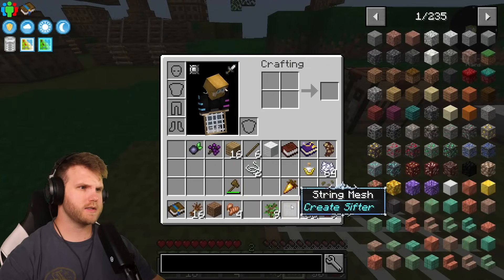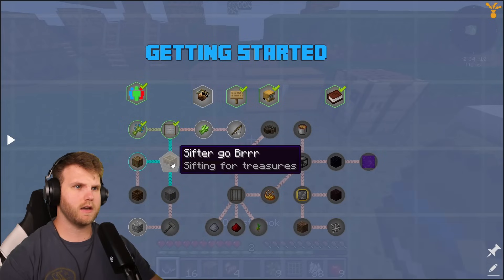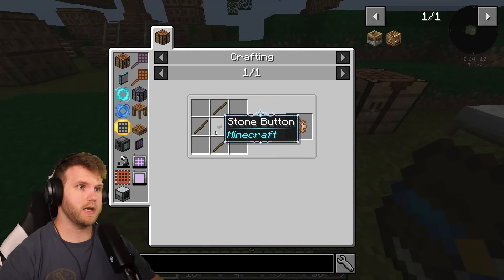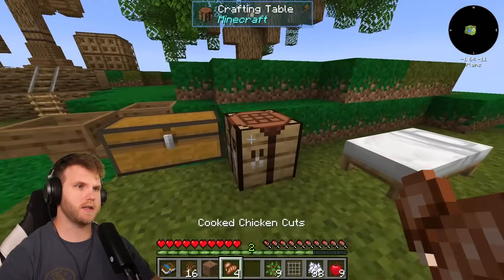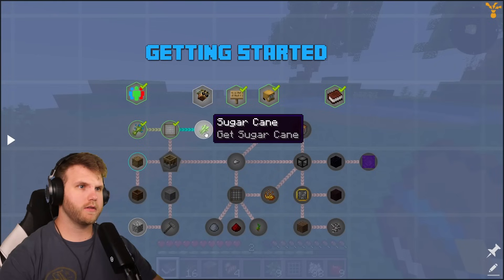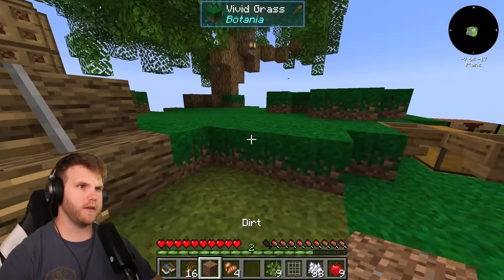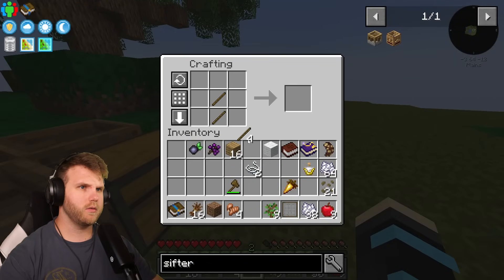Wait — what do I do with the string mesh? I need to create a sifter, not just a string mesh. Let me check — a sifter needs a hand crank, and the hand crank needs stone. I also need to make a wooden gear, which is a button and wood. Okay, I'll leave the hoppers there for now, and my next objective is to get some stone — I also need four logs, and eventually I'll need to make the sifter to progress.